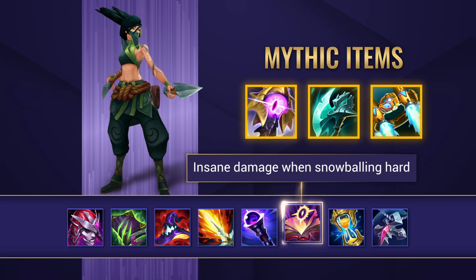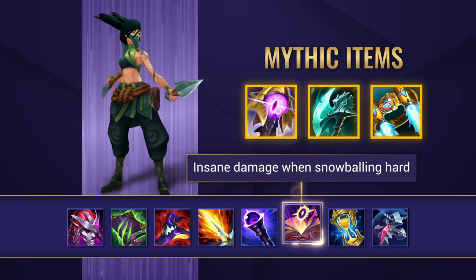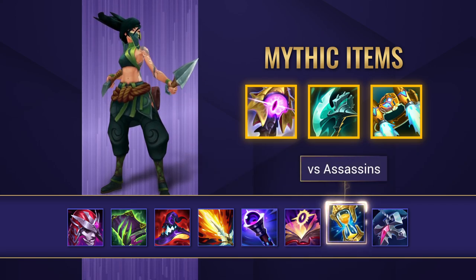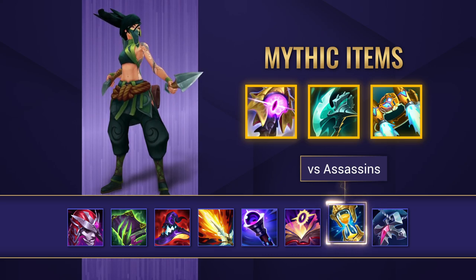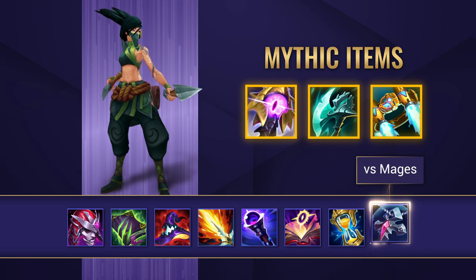Mejai's Soulstealer is your high risk, high reward item, but it's really good if you know you're going to snowball out of control and you already have a couple of kills. For defensive items, Zhonya's Hourglass can be really good to outplay people in general on Akali, and is also good versus AD and Assassins. Banshee's Veil is good versus AP Mages.